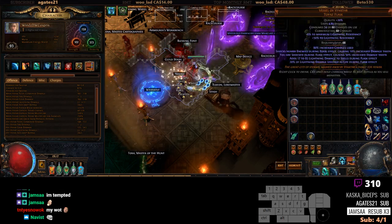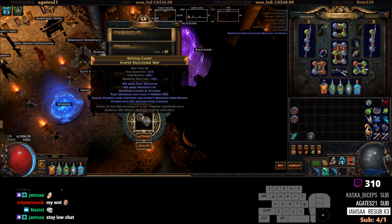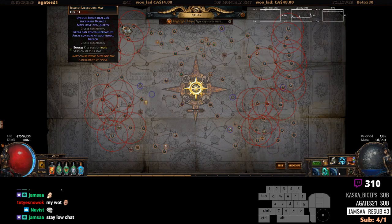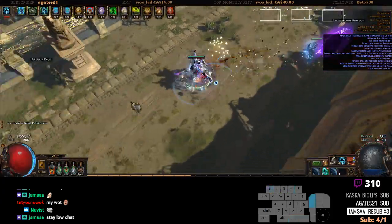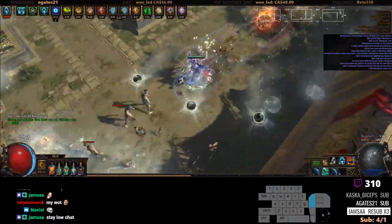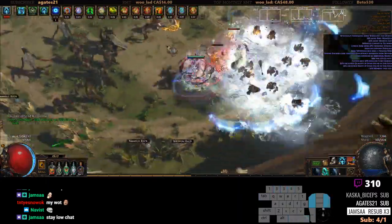A quick showcase — this is a breach and beyond map with rare monsters. It has flash charges and breach quality, so this is just a quick demonstration. Ice Golem is probably better but the colors aren't working out for me. This is a non-headhunter showcase, as requested from chat — I don't just map normally as I usually do.